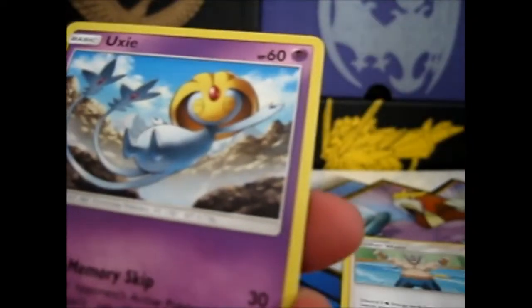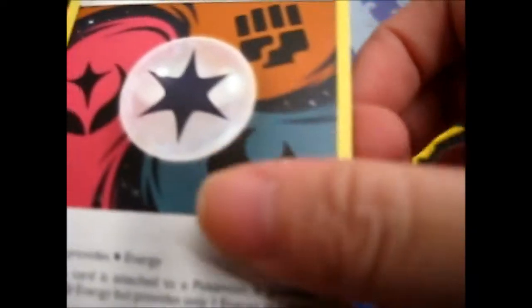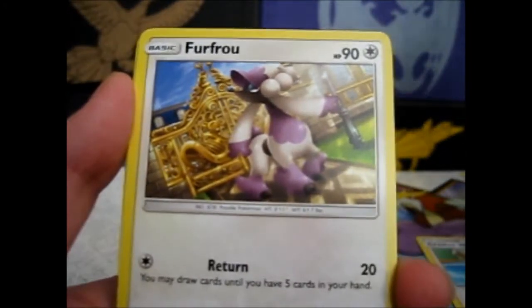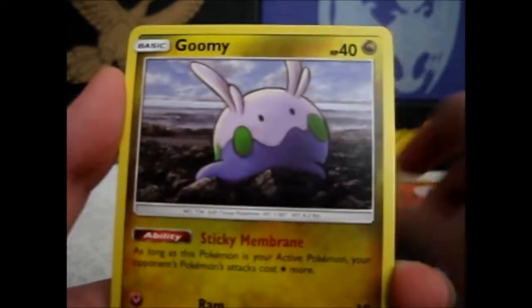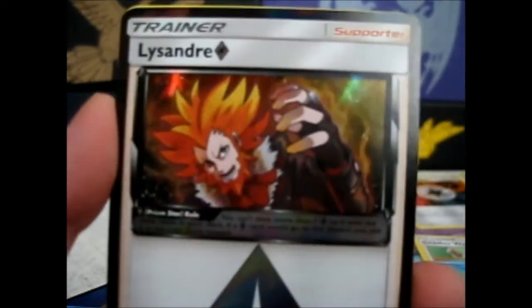Okay, we got Electric, Crasher Wake, Fooxi, Energy, Foofoo, Honange, Burgot, Gummy, Execute, Awesome — my first Prism Star card!